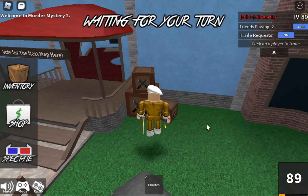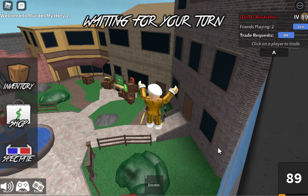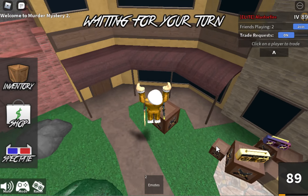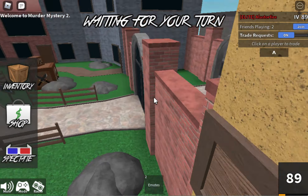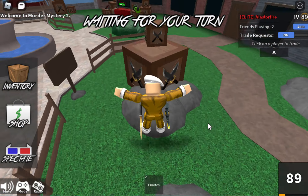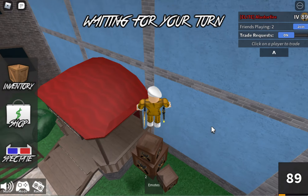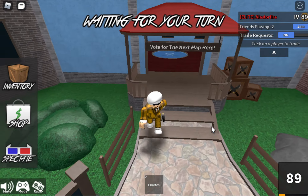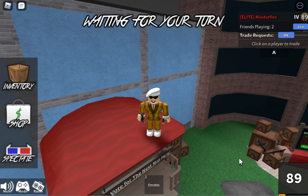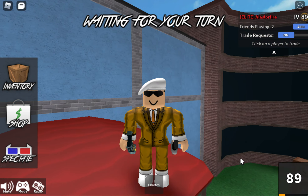So today I got Corrupt — this is my second one, my other Corrupt is on a different account. I don't know the exact value right now; last time I checked it was around 350 or 360. I traded two Chroma Light Bringers and two Chroma Dark Bringers for it. I think that was a really good trade because Chromas are kind of trash and probably not going to go up anytime soon.